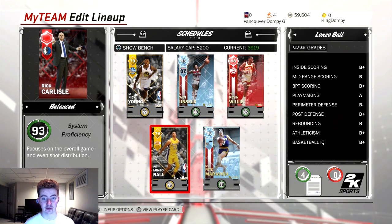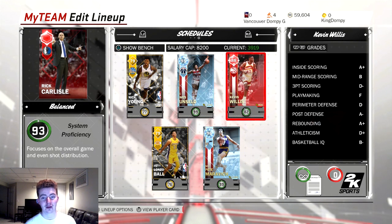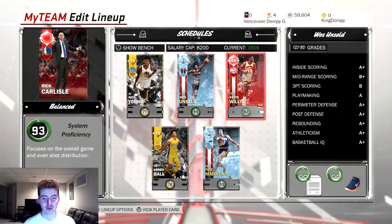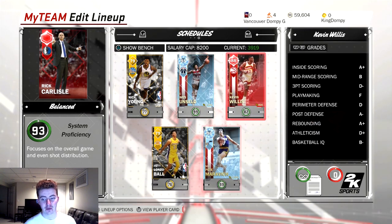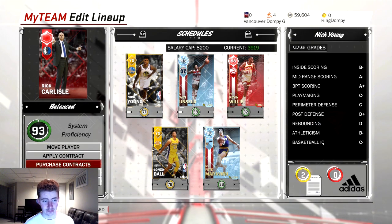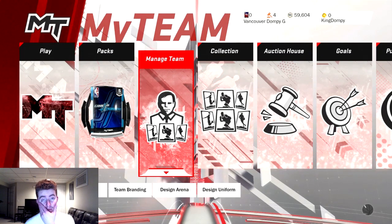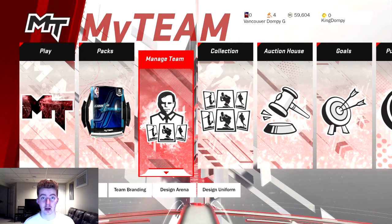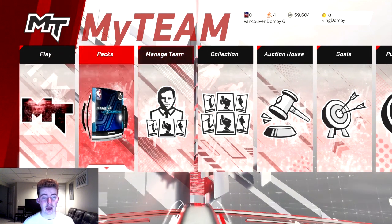You're probably wondering why I have diamonds in my lineup — these guys have infinite contracts. I accidentally put an infinite contract on Kevin Willis, that's why he's in the lineup. That was a stupid move on my part. For gold and silver cards, contracts cost maybe 100 or 200 MT for five contracts for all of them, so it's super cheap.